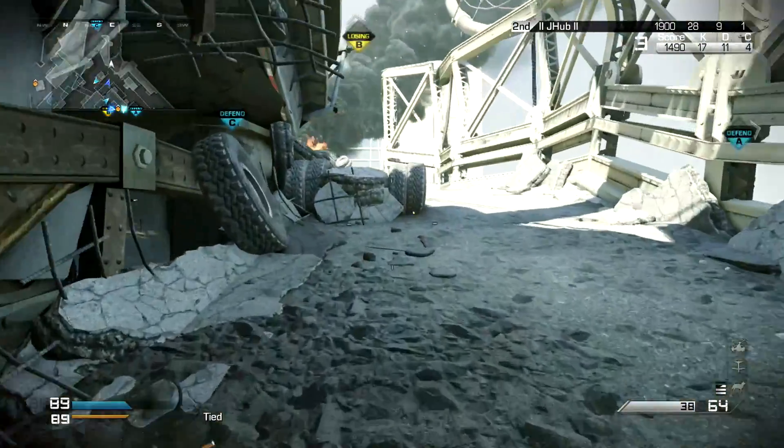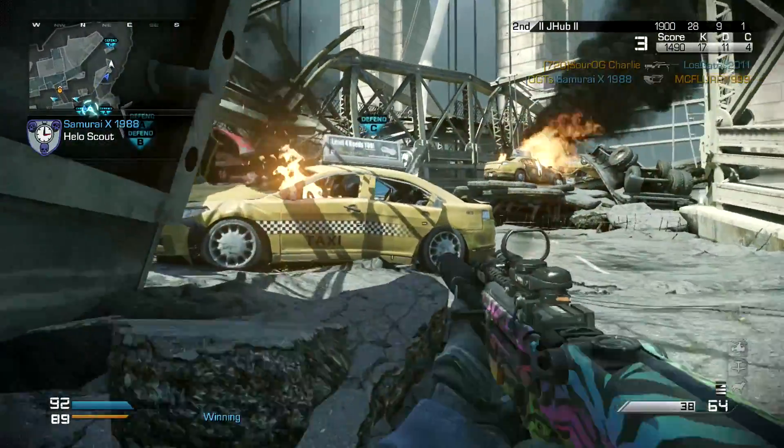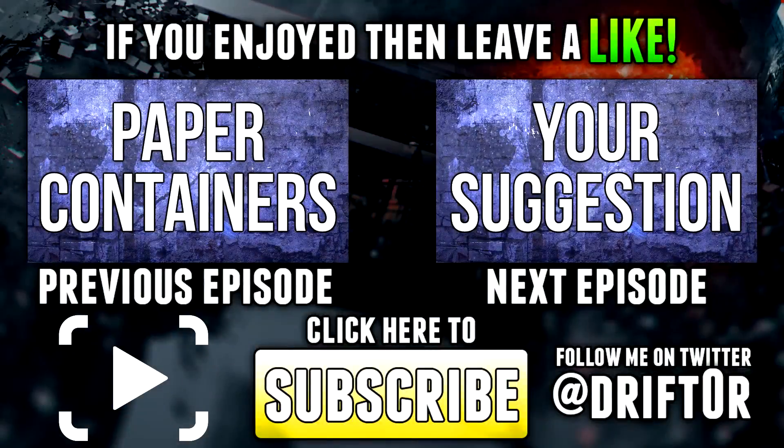Those are my tips for target prioritization — things I do try to do, and they do help me out. Let me know if they help you. This is the end of this In Depth episode. The previous one was about the paper containers on Freight and Octane. The next one's going to be on whatever you want, so don't forget to leave me a suggestion. As always, if you enjoyed the content, don't forget to like, favorite, and subscribe. Drifter out.